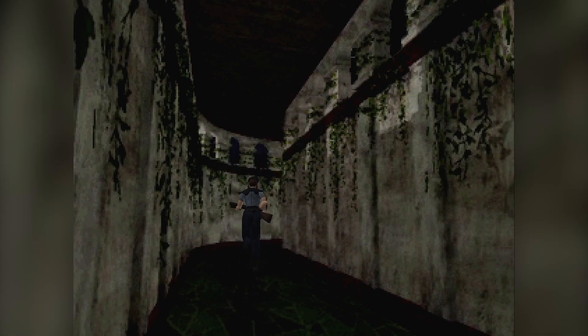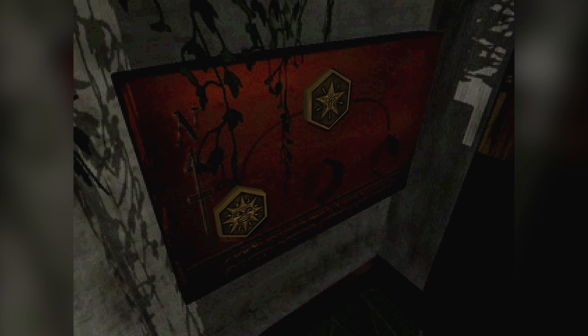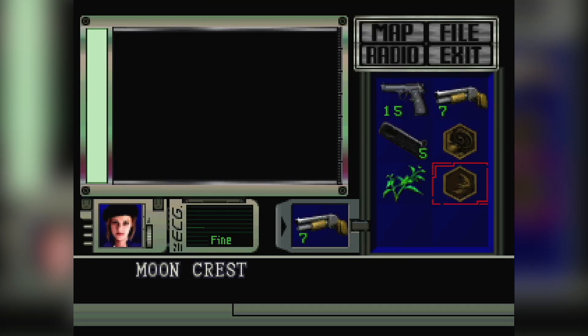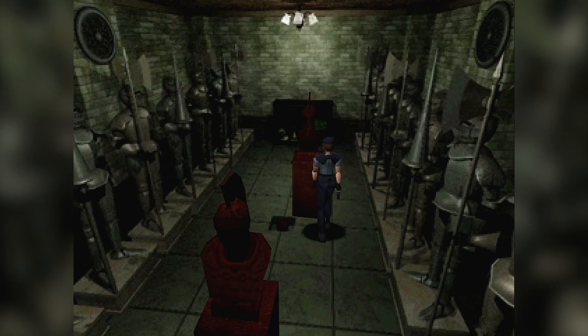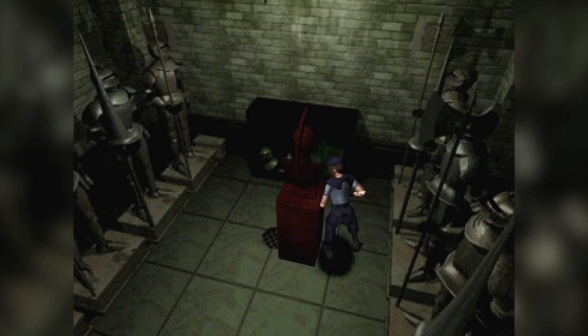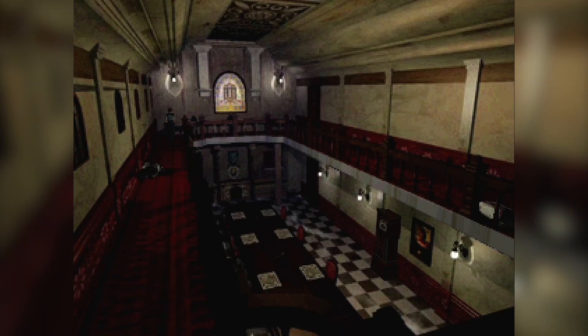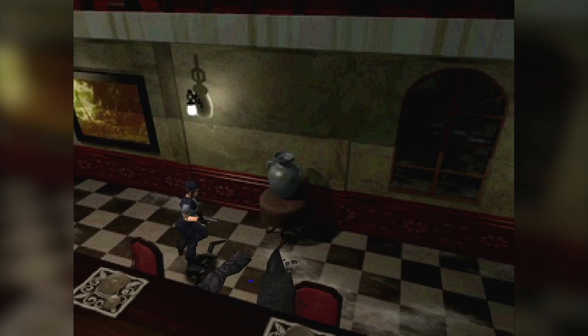After parting ways with Barry once again, we find out that the back door of the mansion — a potential escape route — is closed and will open once we retrieve four crests. That's one of the aspects I love about Resident Evil: the puzzles and how the places open up after completing certain tasks. As a bonus, the Director's Cut offers an arranged mode that changes the position of enemies and certain items, giving more replay value to the player.